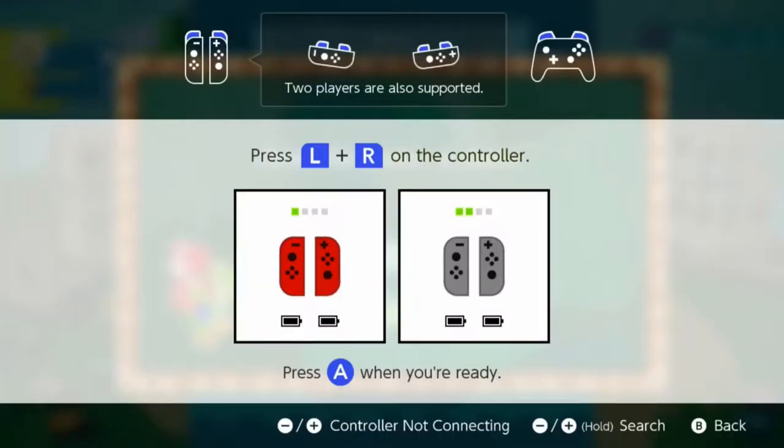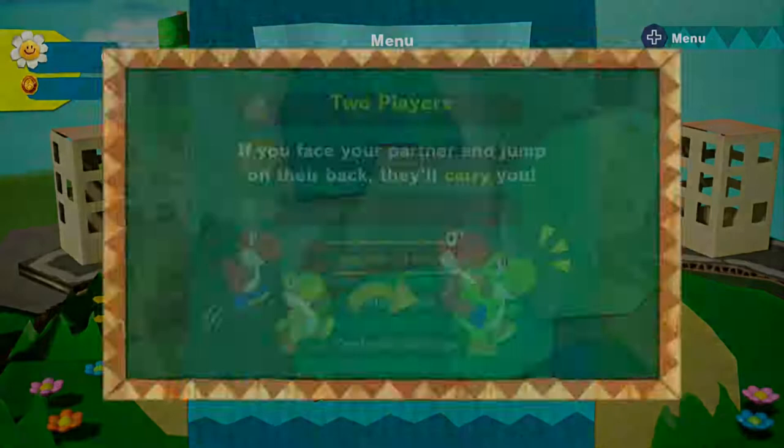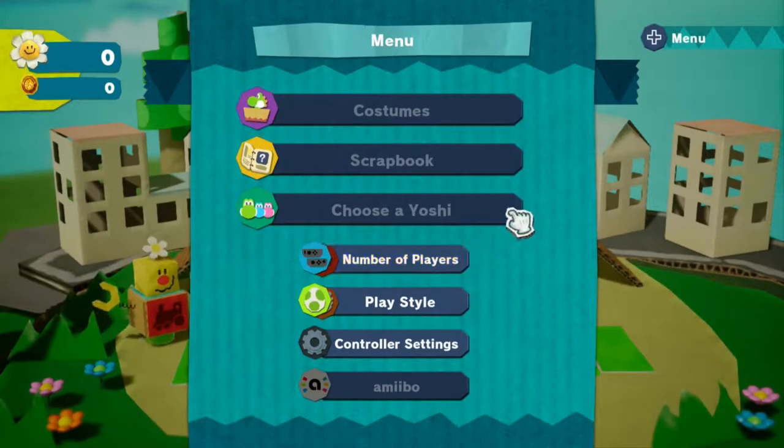Two players! So this is like the craft world — I'm assuming there's some yarn things, but it looks like a lot of paper. We can jump on each other's backs, and when one of us is carrying the other, your actions will be much stronger. Double the power!